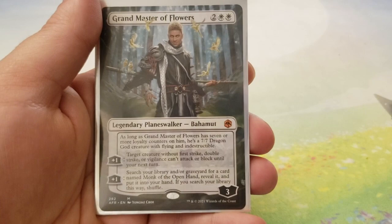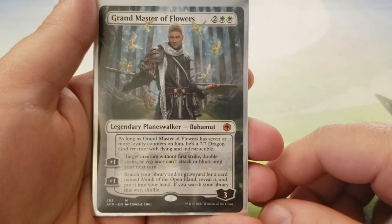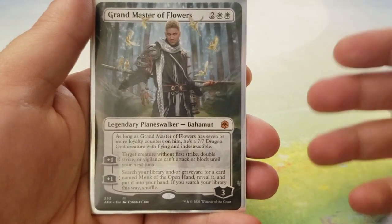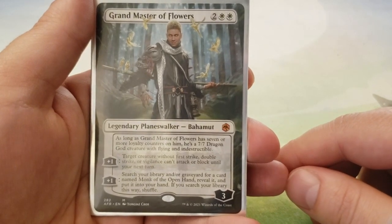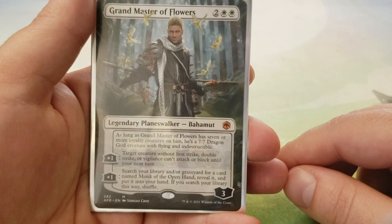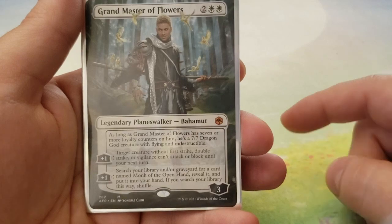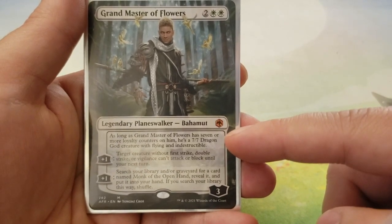We're down to the last two Planeswalkers, starting with Grand Master of Flowers — for two and two white. As long as Grand Master of Flowers has seven or more loyalty counters on him, he is a 7-7 dragon god creature with flying and indestructible. For plus one, target creature without first strike, double strike, or vigilance can't attack or block until your next turn. His other plus one searches for Monk of the Open Hand, which we don't have in here — we're really just banking on the first ability and proliferates so that we can turn him into a 7-7 dragon god with flying and indestructible.